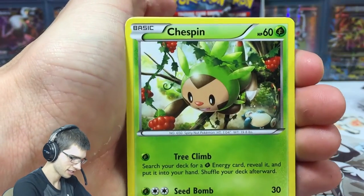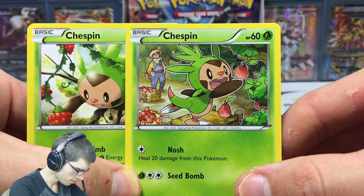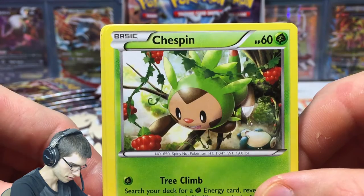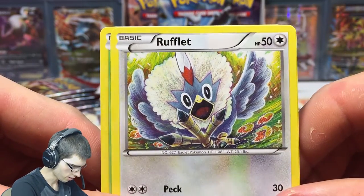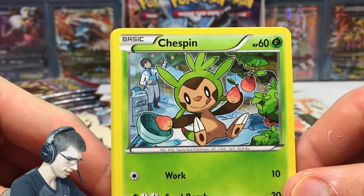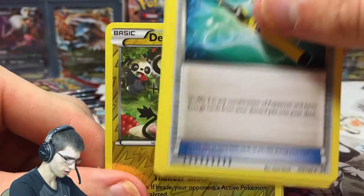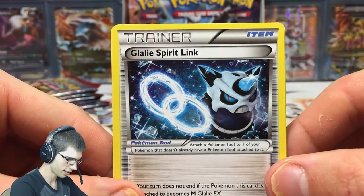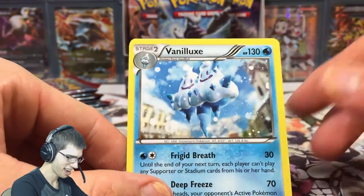We got Chespin with the alternate art — let's have a nice look. This Chespin looks like it's sneaking and stealing a farmer's fruit, and this other Chespin I'm guessing just bounced off Snorlax's stomach to get more fruit. Chespin has a fruit obsession right now. There's a Rufflet probably running away from something, and then a third Chespin — still stealing fruit. Chespin should be known as the Thief Pokemon. We got Super Rod, Dedenne, Glalie, Spirit Link, Dedenne Reverse, and yet another Chespin with fruit and another Vanilluxe.